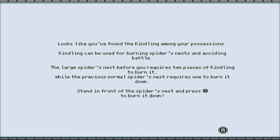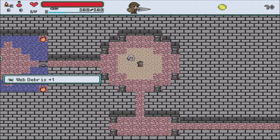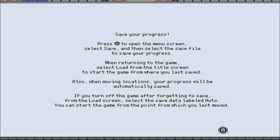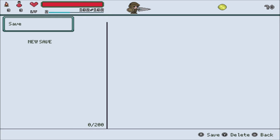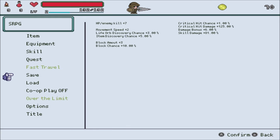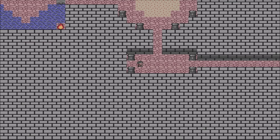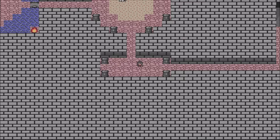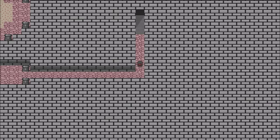Looks like you found kindling among your possessions — it can be used to burn spider nests and avoid battle. The larger ones require two pieces. So I guess at some point that will maybe block certain passages. It looks like we have some auto-save, but you can also save at any time. The controls are being a little bit weird, but I do have a modified d-pad on this pro controller, so that could have something to do with it.